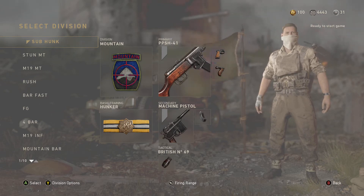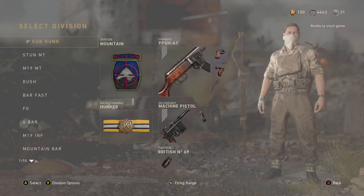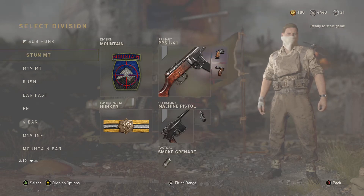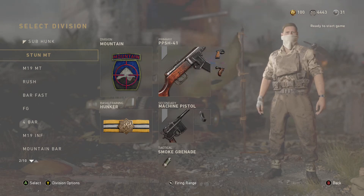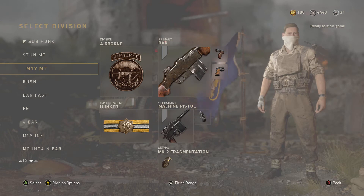My first class is my Mountain Hunker PPSH with Quick Draw and Grip — personal opinion, those are the best attachments. I have a stun on it with a machine pistol as always. My second class is the same thing, but I have a smoke, and I use that for situations where we need to get across a certain area that's hard to cross.